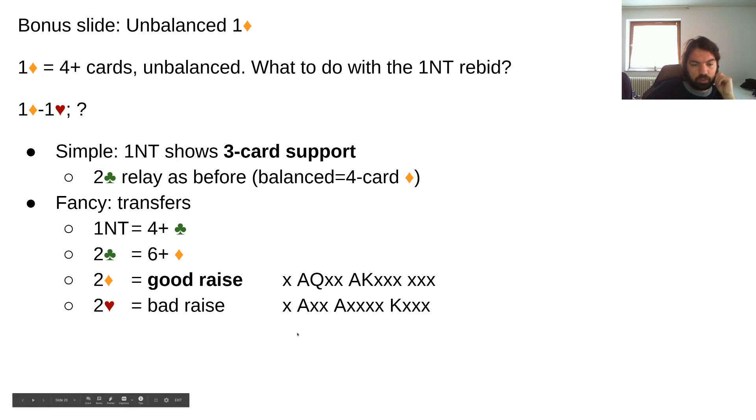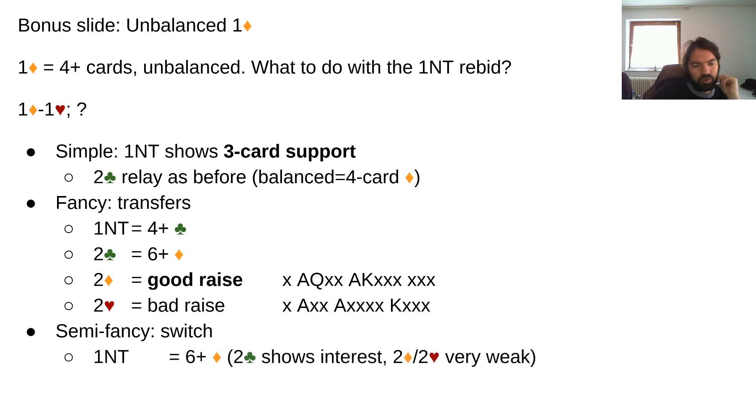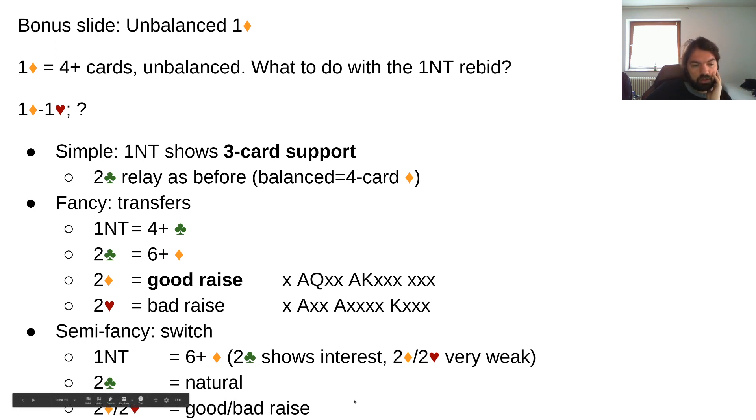In the fancy structure you don't have one no trump showing three-card support. Opener can transfer to clubs, then bid diamonds, showing six-four, still at a very low level, able to stop in two diamonds. A semi-fancy elegant mixture is the switch: one no trump shows six-card diamonds, where two clubs from responder shows some interest, and two diamonds and two hearts show a very weak hand. Two clubs natural and two diamonds and two hearts are a good raise or bad raise.